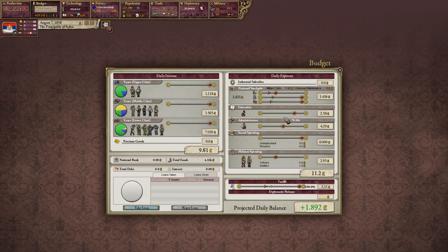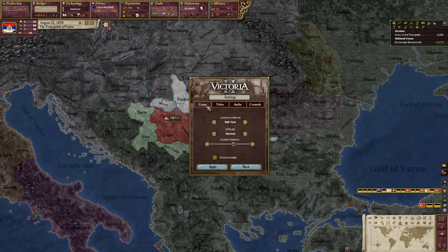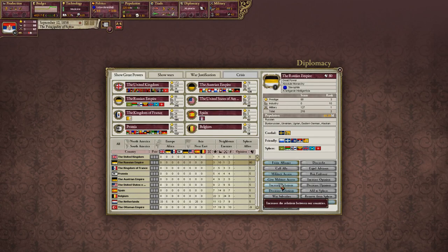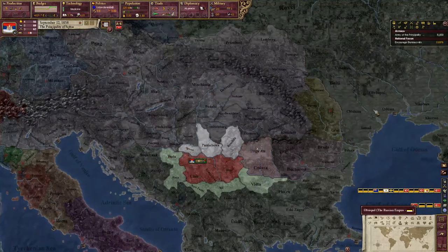Let me see the budget here — we're at 70% administration. We have three Diplo points. Let me pause the game and go ahead and increase Russian relations. We're at 95 now — this will just help us get into their sphere. We see the Ottomans have fallen out of great power status. So we will not be in their sphere of influence, and we will not get the prestige event. We have to be in their sphere to get that event and boost our prestige. But that's not a horrible thing, because it will mean we can join the Russian sphere of influence faster, which will help us take the territory from Hungary and keep us safe.